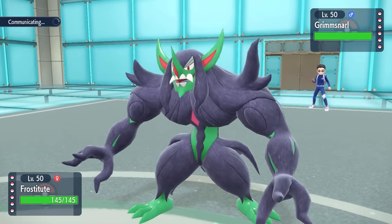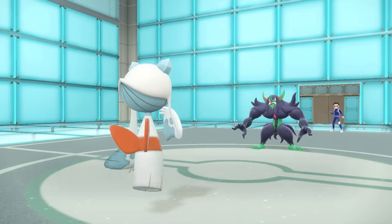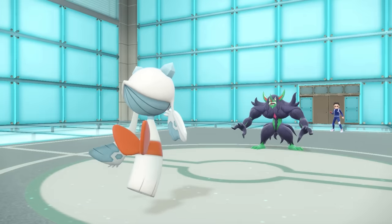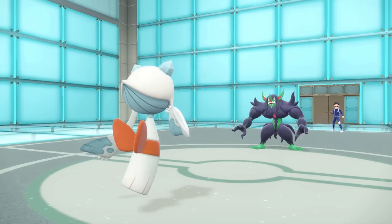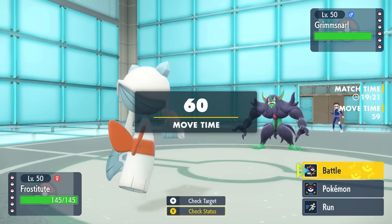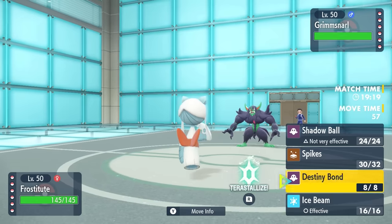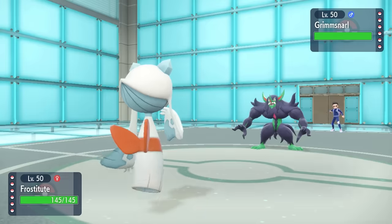He goes for the Reflect, and honestly for us it's totally fine. I'm able to get up two layers of spikes. While they likely have hazard control with Great Tusk and Rapid Spin, they can't Rapid Spin against Froslass — it's one of the better Pokémon that can both set up spikes and block spins, being Ghost type.